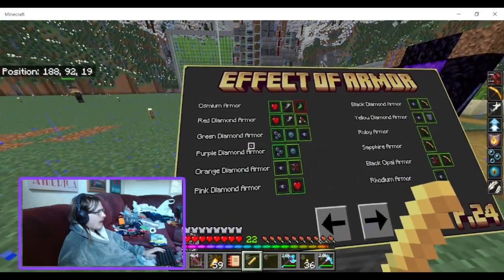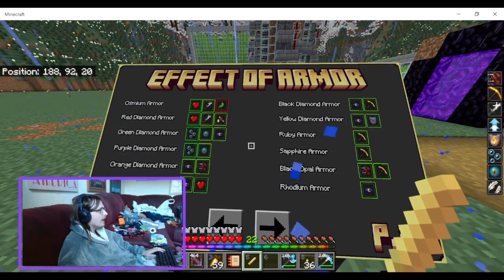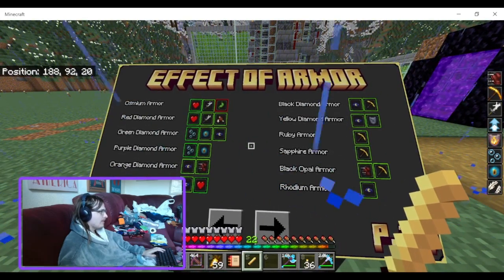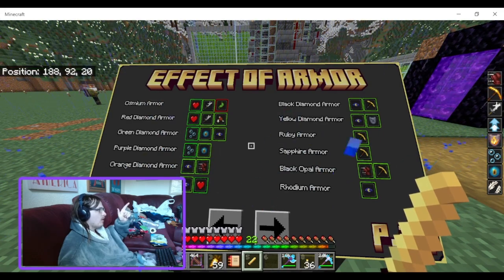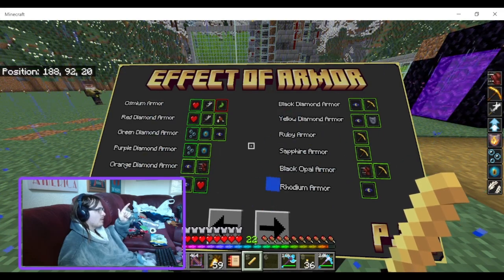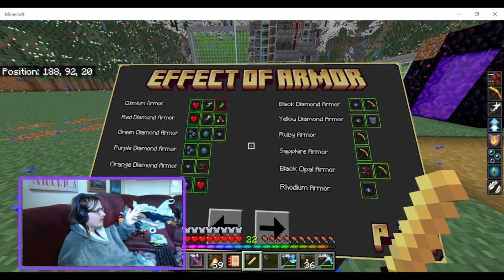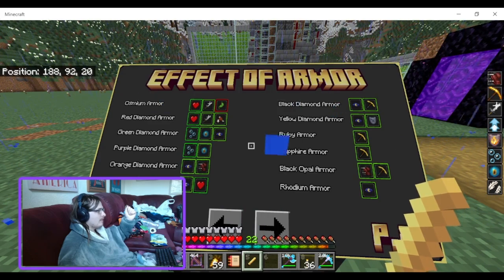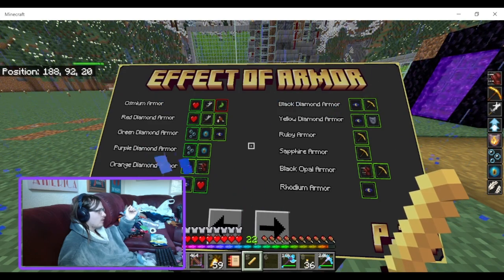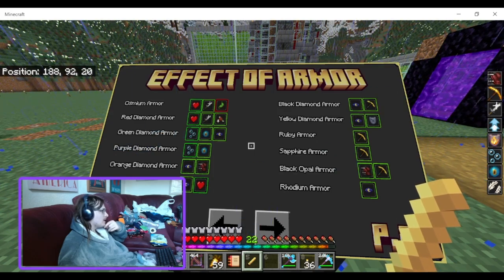Osmium armor gives you regen and strength. Red diamond gives you regen, strength, and saturation. Green diamond gives you water breathing, conduit power — which is redundant since conduit power gives water breathing — and night vision, also redundant. Purple diamond armor gives you water breathing and conduit power. Orange diamond gives you night vision and speed. Pink diamond gives you night vision and regen. Black diamond armor gives you night vision and haste. Yellow diamond gives you night vision.